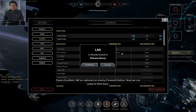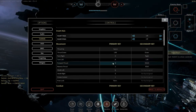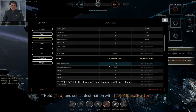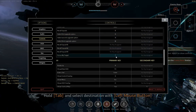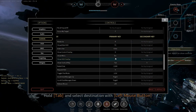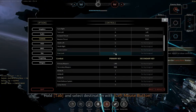We captured an enemy forward station — now we can jump to their base. Release mouse? Where's that? Hold the jump key, select a jump point, and release. Hold on, I'm doing something here. I think that key belonged to this — oh no. Okay, well, we're gonna have to... whatever.